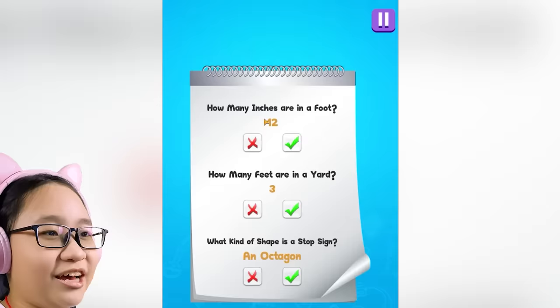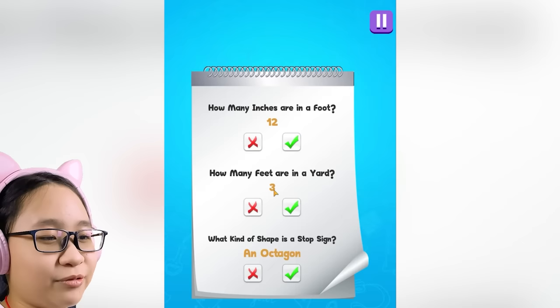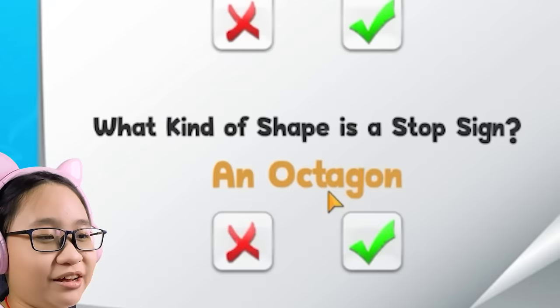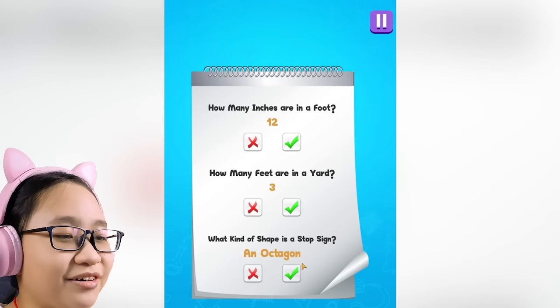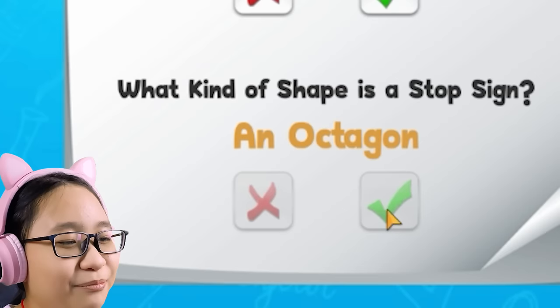How many inches are in a foot? I don't know — 12. How many feet are in a yard? 3. What kind of shape is a stop sign? An octagon. Actually, I kind of forgot what the shape of the stop sign is. Is it an octagon? I'm gonna choose the check mark. Now I have to mark these two questions — I don't know why I marked the third question first.